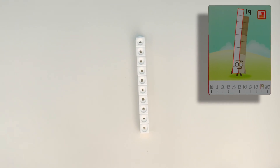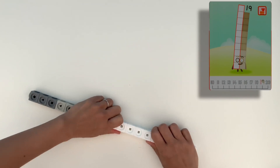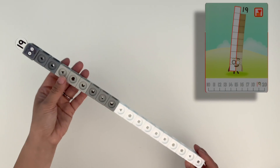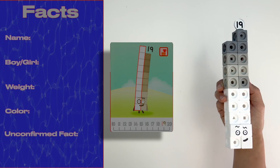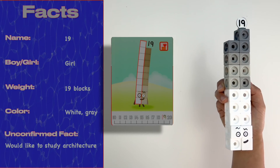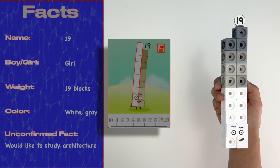Up next, it's 19. 19 is made up of 10 white blocks and 9 grey blocks — dark grey, medium grey and light grey. Let's add her sticker and her Numbling. She likes crazy shapes, so let's make her into one. Even her eyebrows are crazy — they're all zigzagged. Nice to meet you, 19. I'm sure we'll see you around in another crazy shape or form.